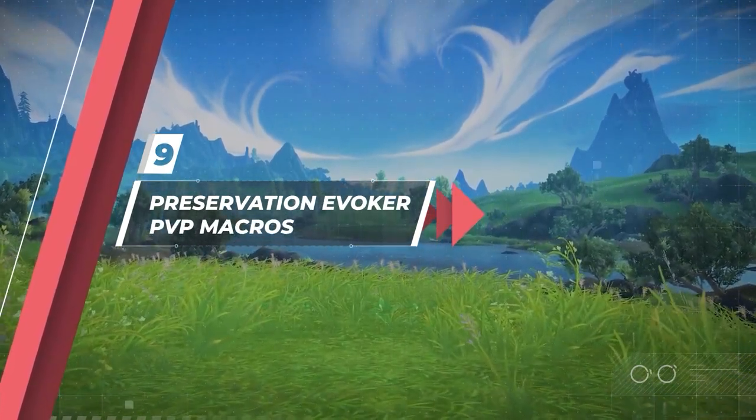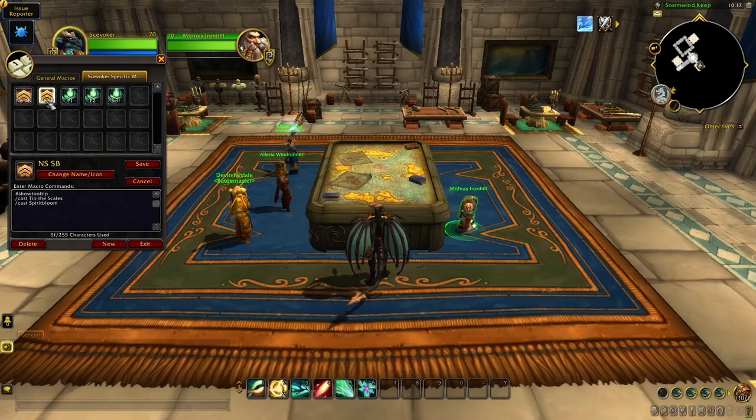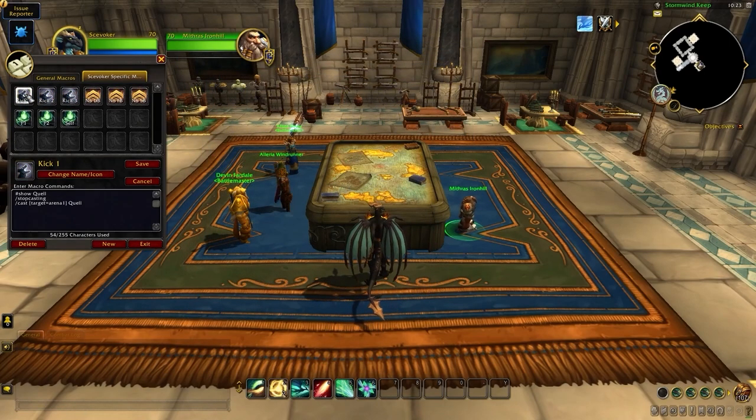To wrap things up, let's go over some macros you'll find useful in PvP. First, you should highly consider making Dispel macros for Party 1, Party 2, and for yourself — this will allow you to react faster to important debuffs without needing to swap targets. Secondly, you'll definitely need two separate Tip the Scales macros: one for Spirit Bloom, which is what you'll use most often, and one for Dream Breath as a backup in case you need to quickly heal while Spirit Bloom is on cooldown. You can also make a macro to Tip the Scales Fire Breath, which is quite risky but can be worth it in fast-paced games, especially in a damage-centric build. Next, you'll want Kick macros for Arena 1, 2, and 3. Since your interrupt is ranged, you can usually kick any player at any time, making this a nice way to increase your efficiency with a highly reactive spell.